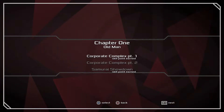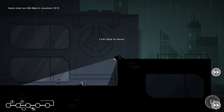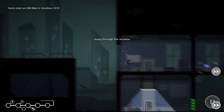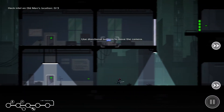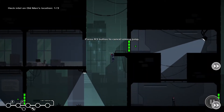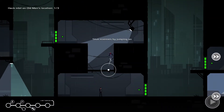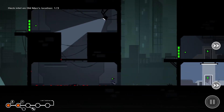We're going to do chapters and we're going to start the first one, which is Chapter One: Old Man, Corporate Complex Part One. We've got our sword and we have to go get some intel on this guy that we're trying to kill. Apparently he did us wrong — there's five of them in total that we need to kill, and for each one we have to collect data. This is not a stealth game but stealth is recommended, so we will do our best. You guys remember Counterspy? We were super stealthy in that game, so I'm going to try to do the same here.